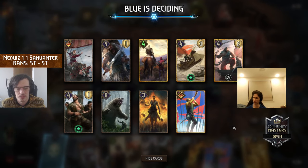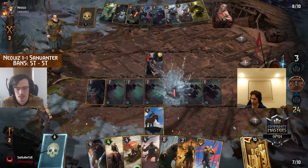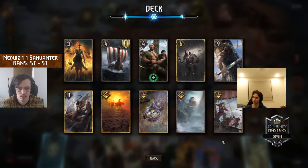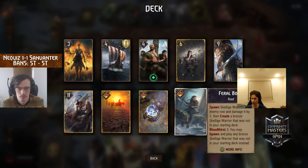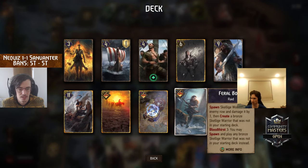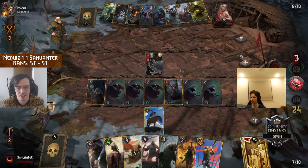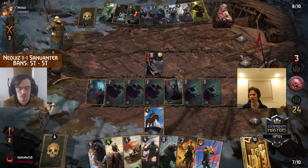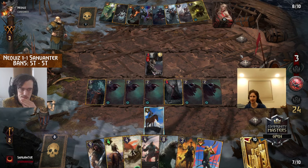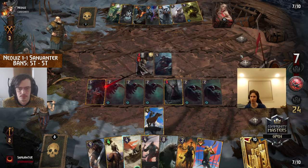Nice pickup of Commander's Horn — considering you already played Axel, you can if needed come in that. We also have Feral Bond — nice to see just a nice little one-off there. We do see about large discarded, so Sunvinter has been counting their thinning, keeping in mind they will draw six more cards throughout the game.